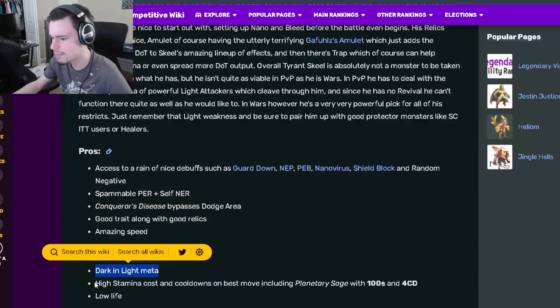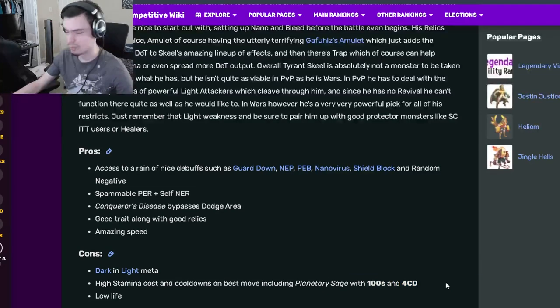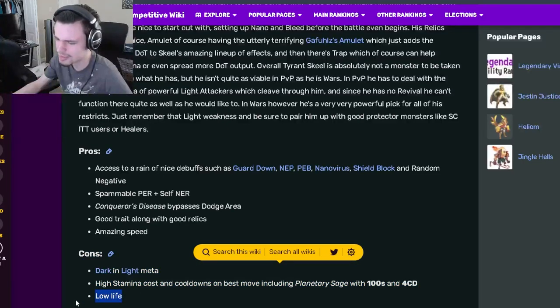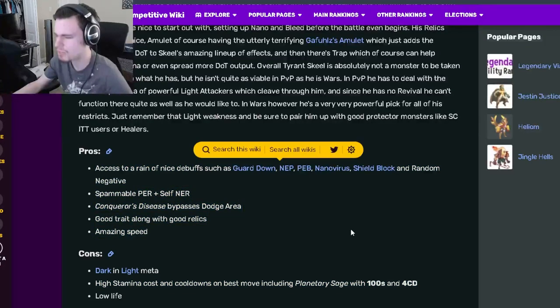His cons are the Dark and Light meta, high stamina costs and cooldowns on his best moves, and low life. One of his moves has 100 stamina and a 4-turn cooldown, which is crazy. Overall, his cons aren't that big a deal because you're going to use a tank, so the low life doesn't matter, and the Dark and Light meta doesn't really matter either. The high stamina cost is kind of a problem, but his pros are definitely much better.